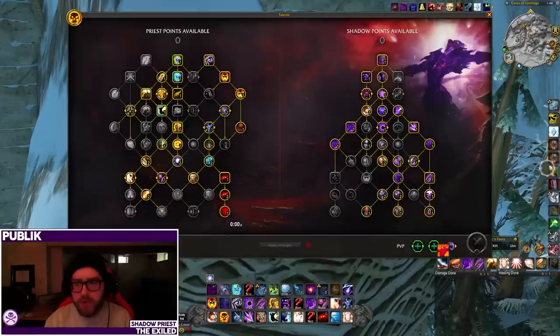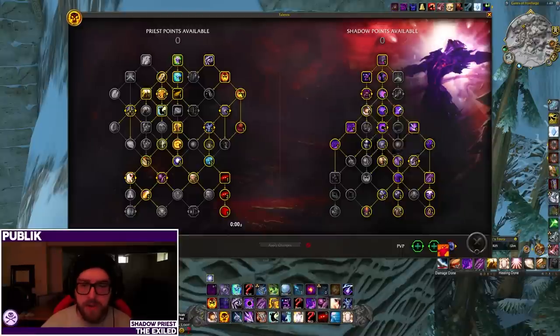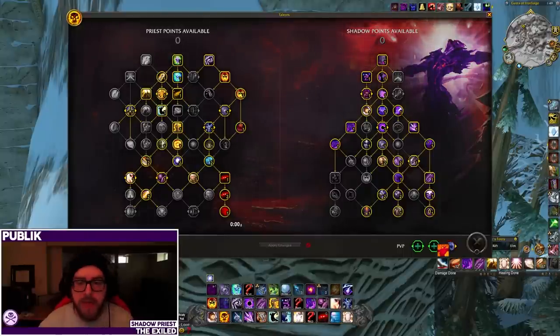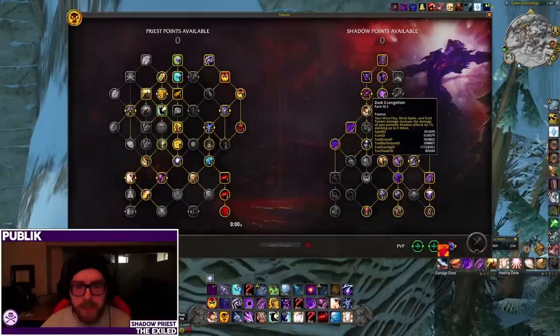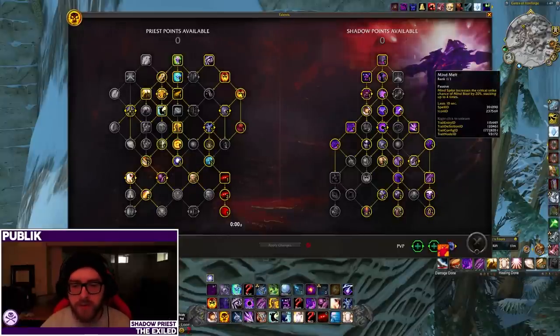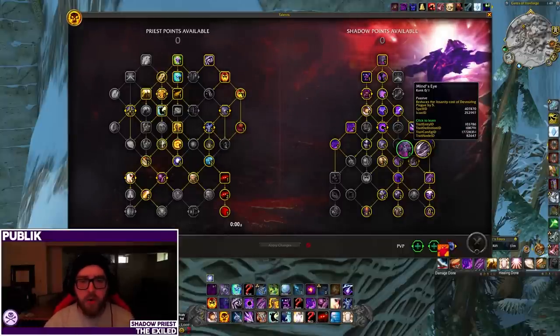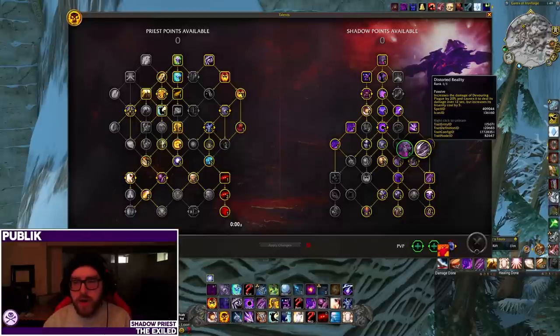This is going to be your standard build for big AoE potential if you're pulling stuff on cooldown and doing top-end key pushing. There are some flex points here. You can move points out of Phantasmal Pathogen or Mind Devourer into Void Touch, Mental Decay, Dark Evangelism, or Maddening Touch. I would strongly suggest still running Mind Spike — it is just more damage. They did somewhat nerf Mind Flay builds because of the recent nerf to our dots, so Dark Evangelism and Maddening Touch being less valuable makes it less sense to drop Mind Spike. Then the other question is Distorted Reality or Mind's Eye. Distorted Reality will almost always get you more overall damage and it's usually better in single target as well, so as a default pick I would suggest Distorted Reality.